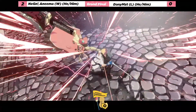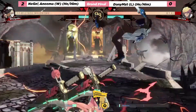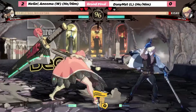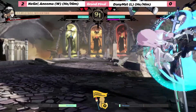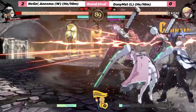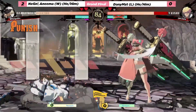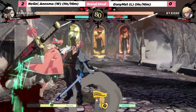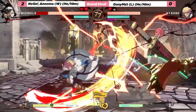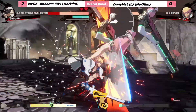That JK is gonna take the round for anima, putting him on tournament point — only needs one more round to take the whole thing. 5K goes into the records, putting danny in the corner. And yet again here is that jump pressure chain — but good 6P from danny. Very back and forth in this round right now.